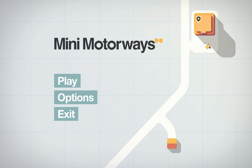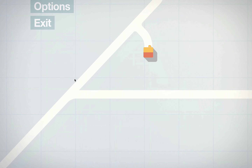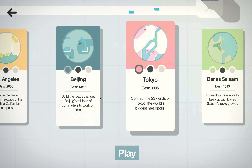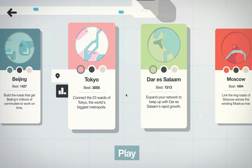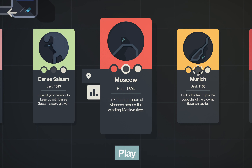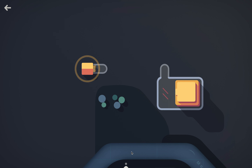Hello everyone, welcome to another episode of Mini Motorways. We managed to get a high score of 2656 in the first episode, up from about 2000. Let's find another city with a low high score. Beijing only has 1400, Munich only has 1100 — let's go with Munich and switch to the dark look.